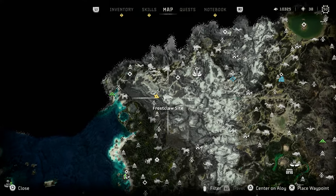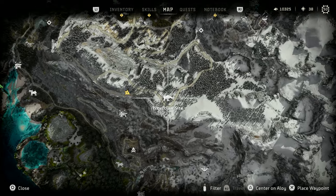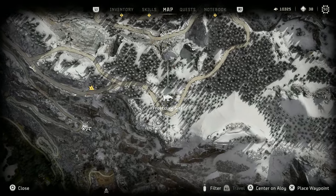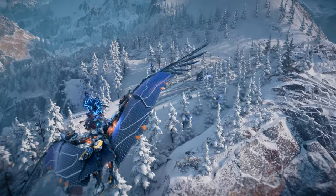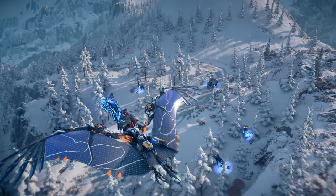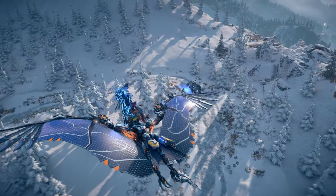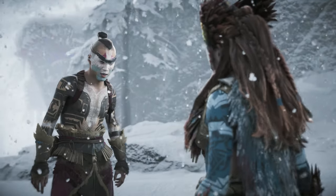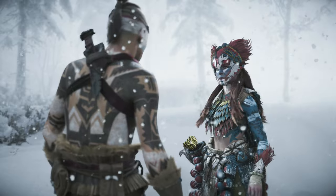The only other marked site is located high atop the mountain range southwest of the Bulwark. Here you can find a lone Frostclaw as well as some Firefanghorns. While there are only two sites where a Frostclaw will spawn, you can also encounter a mission-specific Frostclaw during the mission A Soldier's March. I definitely recommend checking out this mission if you haven't already.